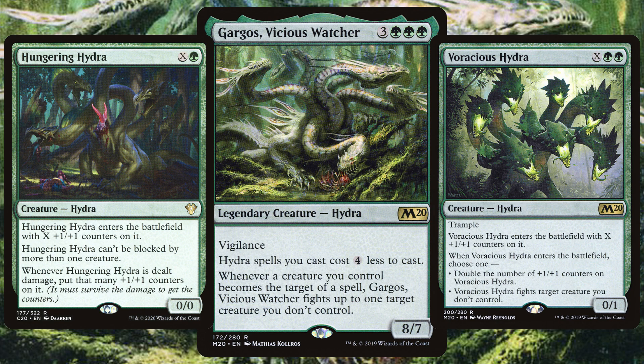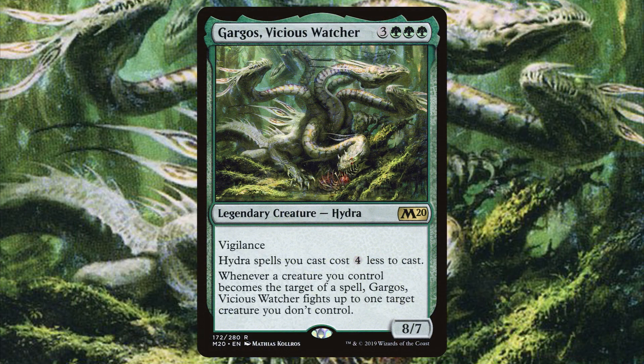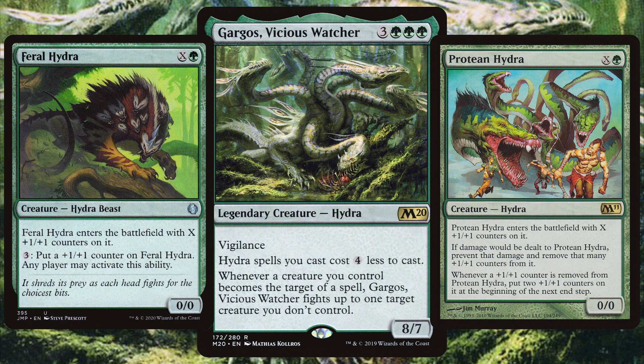A big, scary creature type — Hydras date all the way back to Alpha with Rock Hydra. Whilst Rock Hydra is red, the majority of Hydras are mono green, with over two thirds of all Hydra cards being green. And just like Vorinclex, Hydras love those plus 1 plus 1 counters, so having cards that will double them, triple them and even keep those counters on the board are key.